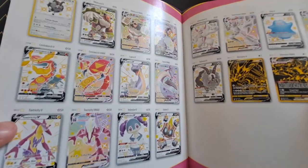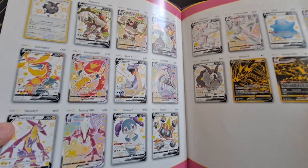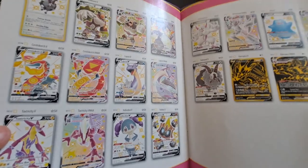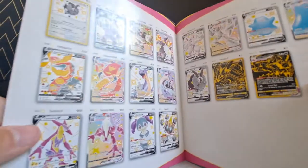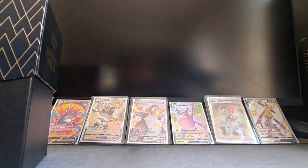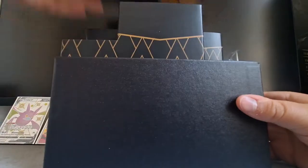Player's Guide. I want Shiny Lapras of some sort, Shiny Ditto of some sort. Those are really my chase cards, and another Charizard would be really nice. A gold card would also be nice, but now I'm just asking for too much.